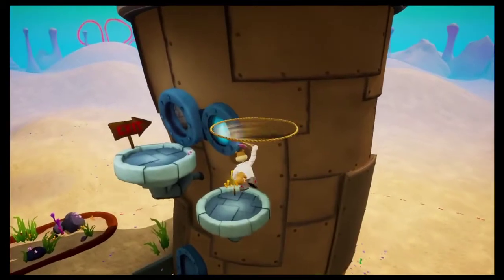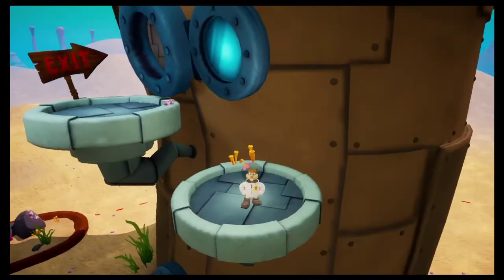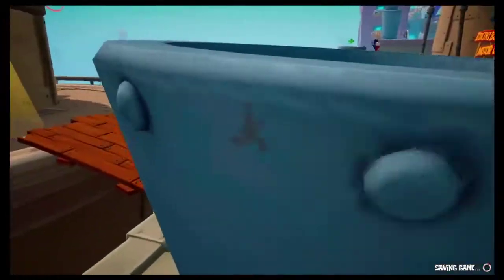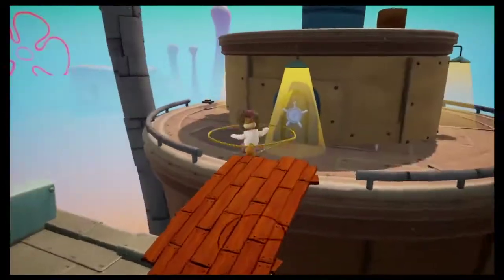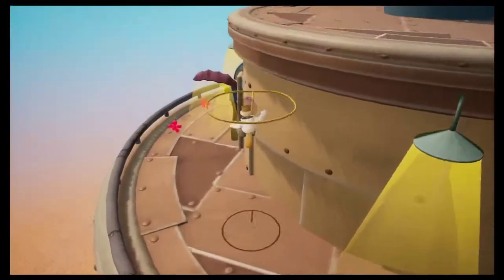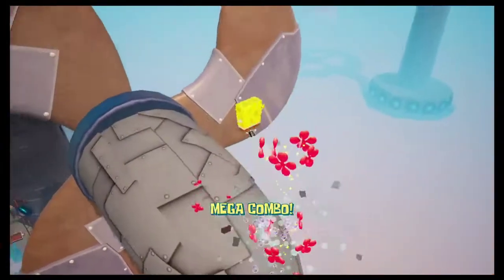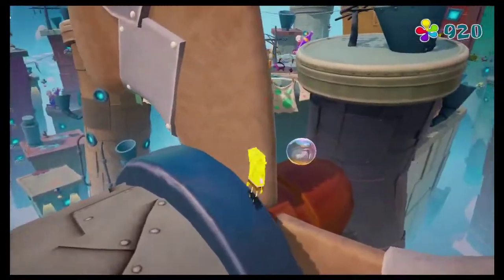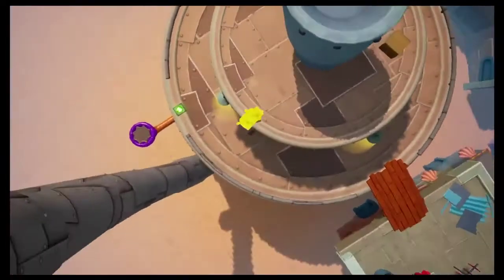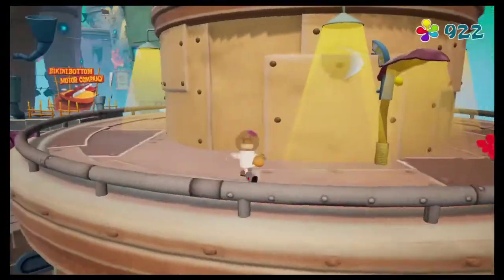After traversing this little gap, we can grab our ninth spatula — meaning we are only one more from being able to go to Goo Lagoon. However, our journey in downtown Bikini Bottom does not stop there. After crossing through downtown Bikini Bottom, we come to the rooftops. First, before we even do anything else, we need to turn back to SpongeBob. By coming over here and pressing this button at this little swap station, we can jump up and walk over here to get our 16th sock. We are almost ready to get two more socks from Patrick.